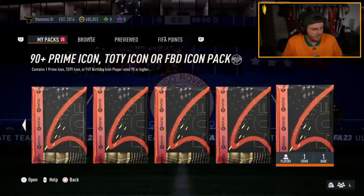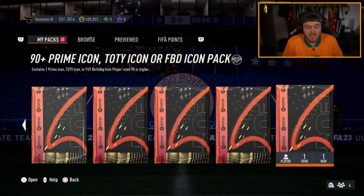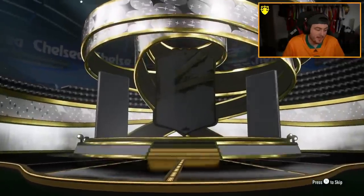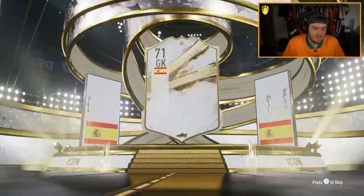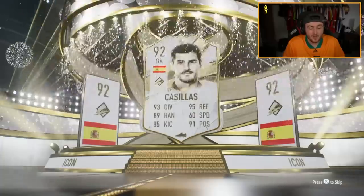Icon time. This guy's got a very good team, so they need to be a top-tier icon to get in. Here we go EA. Going to be a prime again — Spanish goalkeeper. That's just... no.